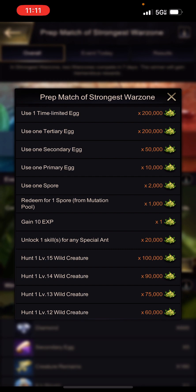One thing I recommend is using the free eggs you get — one tertiary egg, one secondary egg, and one primary egg at reset. That will give you an automatic 260,000 free Server vs. Server points when the event starts.